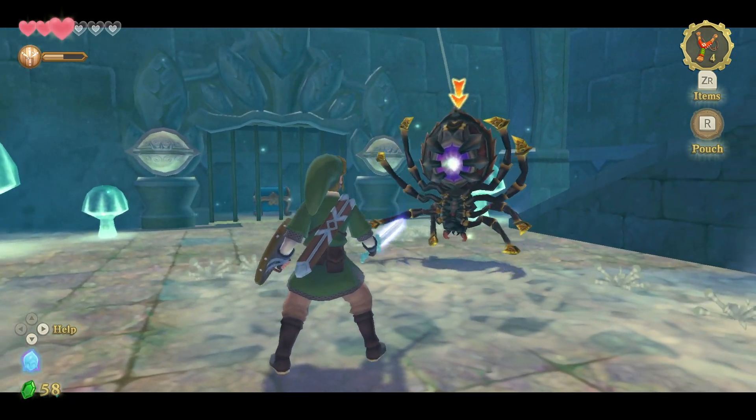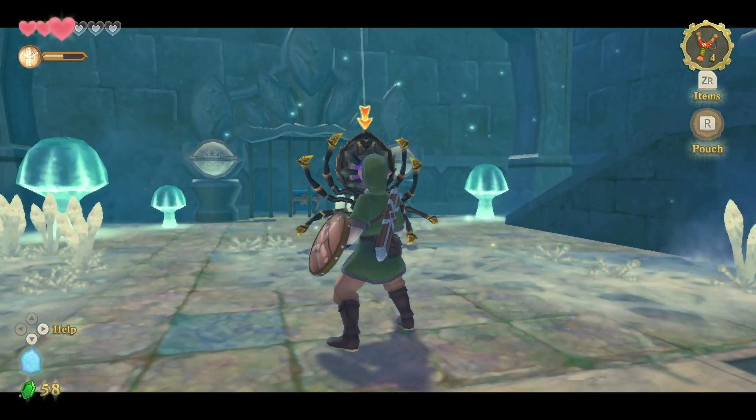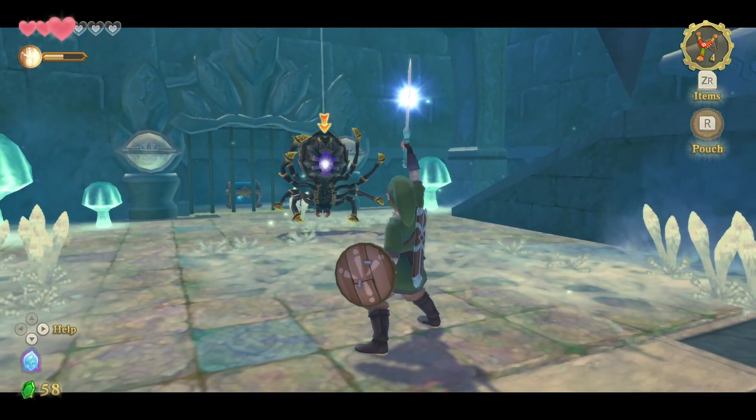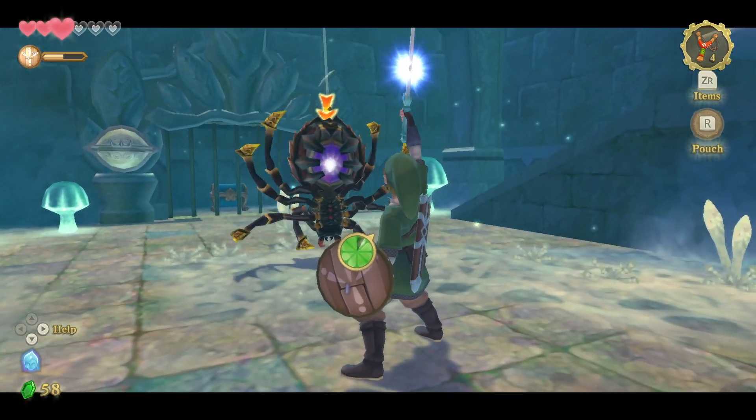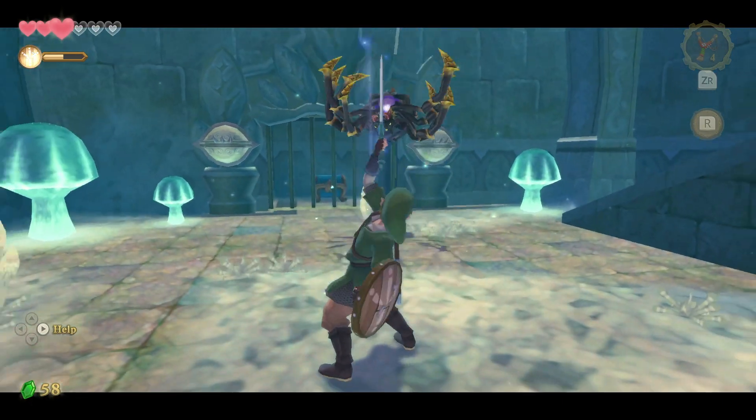You start by spinning them around by doing the spin move, which is left, right, left with the sword. And then once they're spun around, you can target them. And then you've got to hold your sword pointing to the ceiling, and then you've got to do the sword swipe.